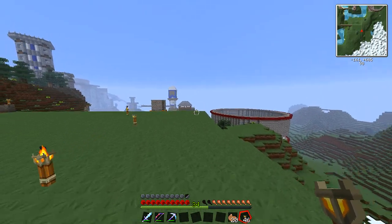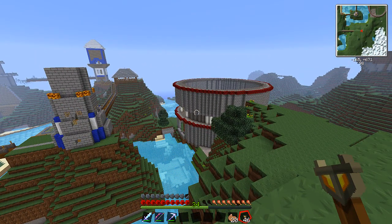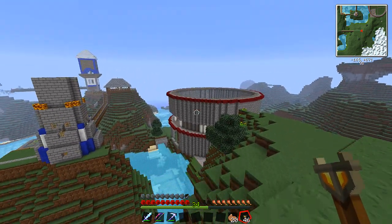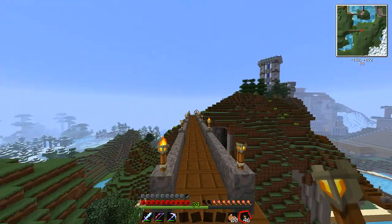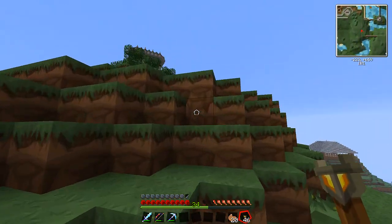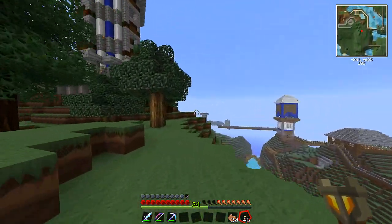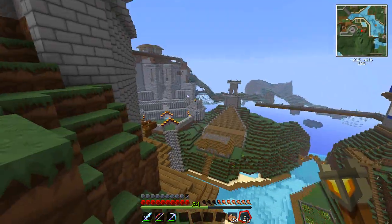Oh yeah, this guy right here is looking pretty good. I'm thinking maybe one more layer like this and then a domed roof possibly - things are a work in progress. The other thing I was contemplating was whether I should maybe move over into the castle as my home, even though I've traditionally always set my home up on the hill. The castle is a little weird but it looks pretty good.